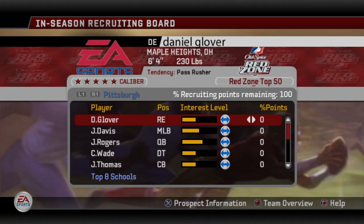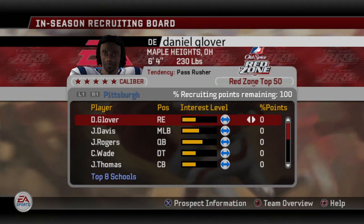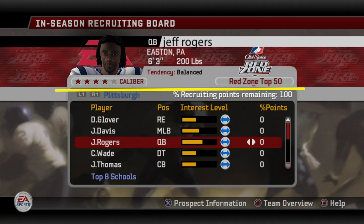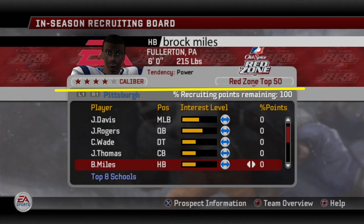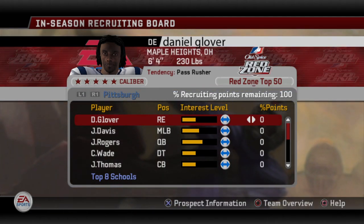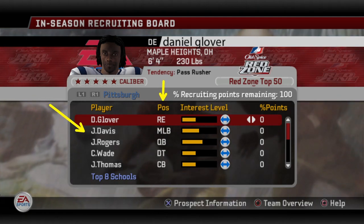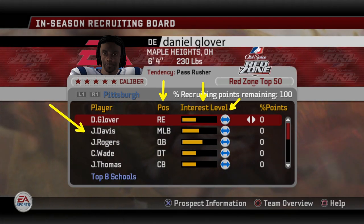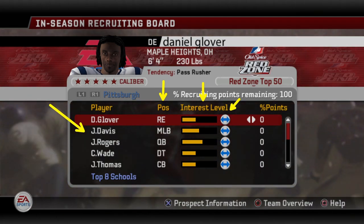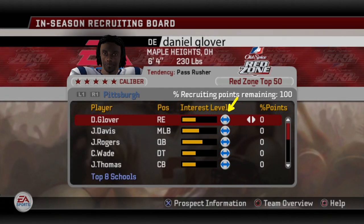Let's go back to in-season recruiting — this is our in-season recruiting board. Anything above this line we've already looked at; it's just information about the players like tendency, height, weight. Everything below that is what we're looking at today. Starting left to right: we have player names, position for each player, interest level, and a little arrow sign. The interest level shows how interested that prospect is in your school, and the arrow will go up or down depending on where you are on their list.